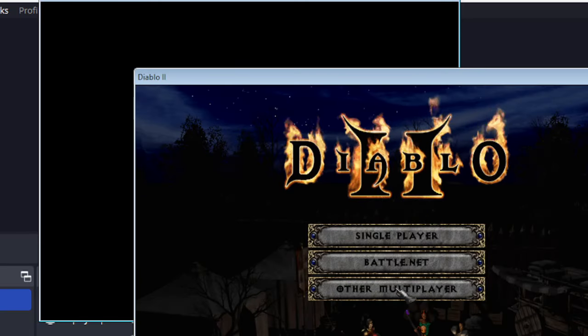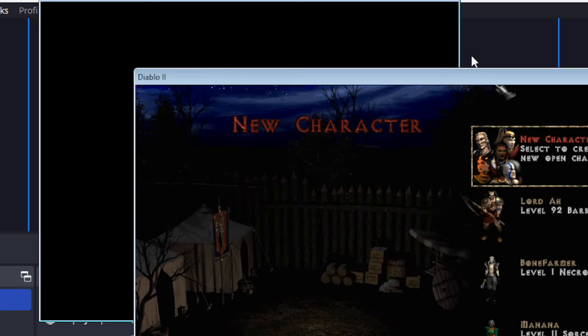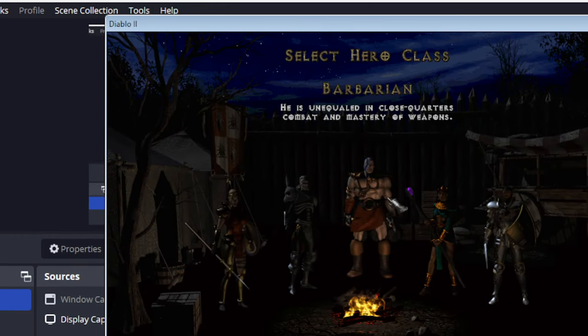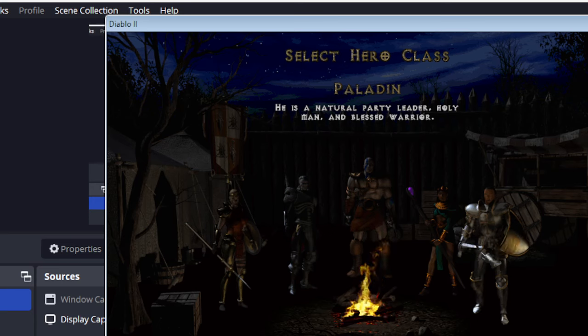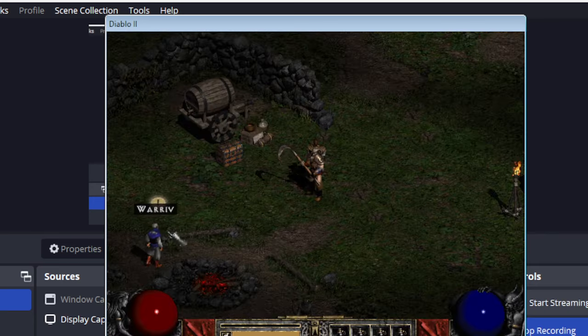Ever since the last Windows update, there's been a new pop-up where it says I have to click Run.